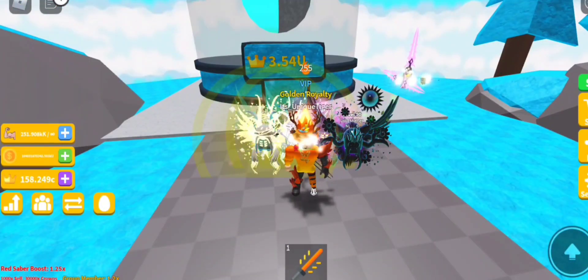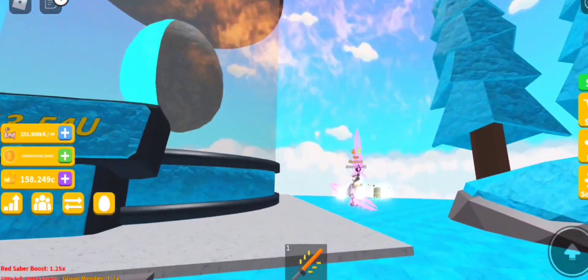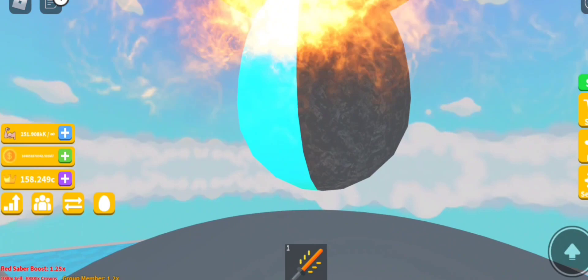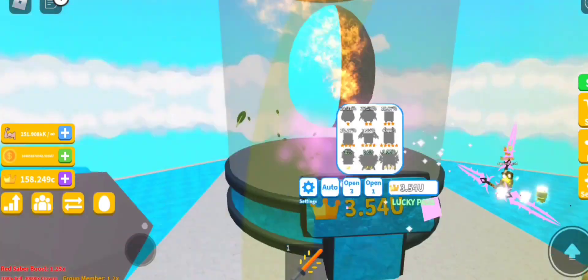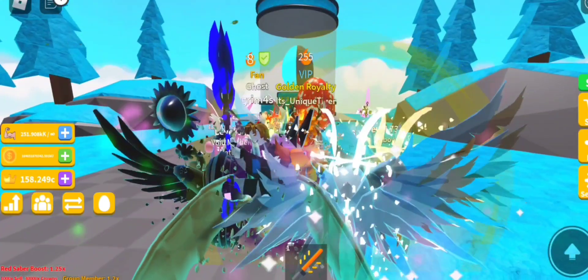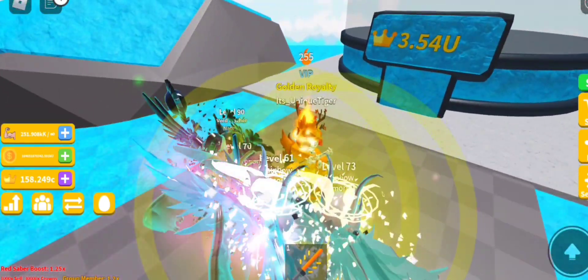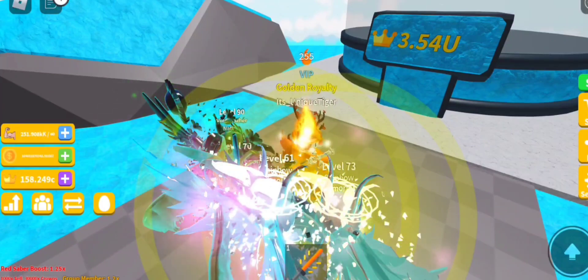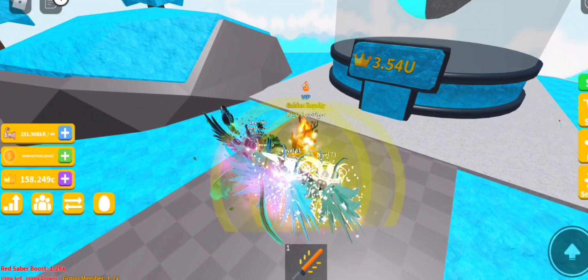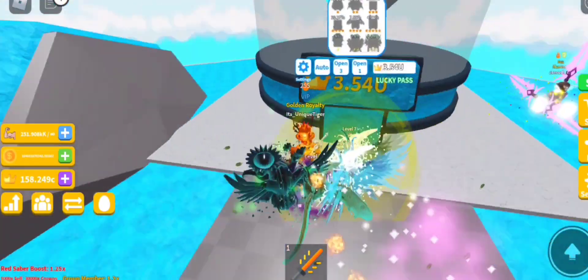Okay, so there we go — max island. As you can see the egg is like half blue and half gray. It's like a rock gray and half is a cyan blue, so I'm really curious to see what types of pets we'll get. The price of the egg is 3.54U and we're going to go ahead and open it up.